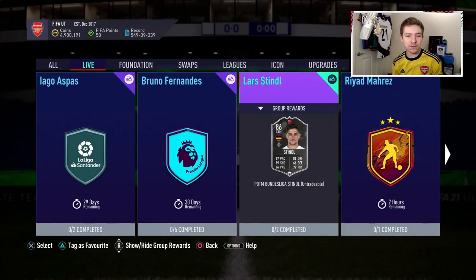So today in Ultimate Team, EA dropped the December Bundesliga Player of the Month, and it is an 86-rated Lars Stindl, who comes with some really nice shooting of 89, really good passing of 86, good dribbling of 86, but he also comes with 67 pace, which I think we all know is going to be an instant negative for this card.